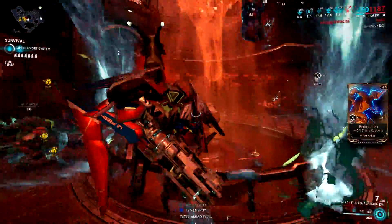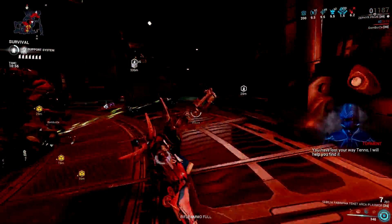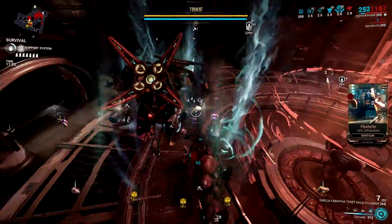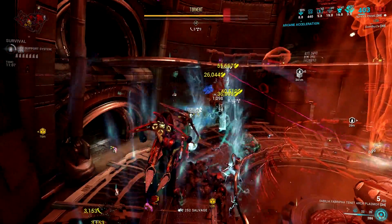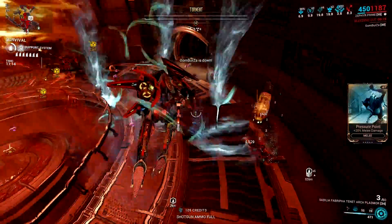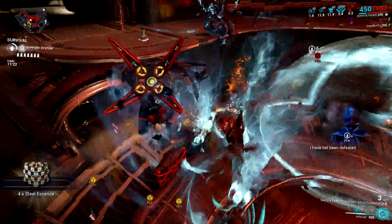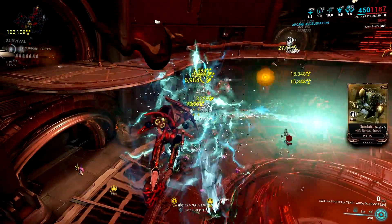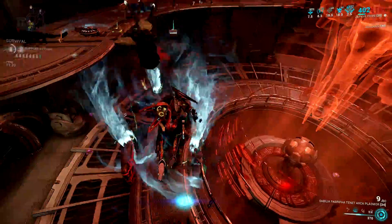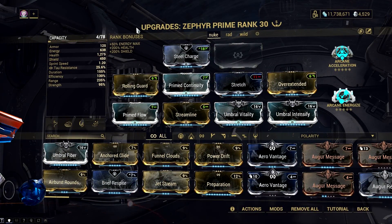The last Warframe on this list, but probably not the least, is our resident bird frame — Zephyr. The rework has given justice to this once mastery rank fodder Warframe. In the past, Zephyr was considered a meme, and only a few enjoyed playing her even with her Turbulence ability. Many believed she was only good with the jet stream build, but little did they know that Tornado was super broken, especially with a gas build — the only problem being it needed a lot of setup to work in a real mission. But things have changed now. Zephyr is an insane Warframe that can one-shot acolytes and even high level Steel Path enemies with her tornadoes while using weapons like the Fulmin, Trumna, and many other guns you can test yourself.